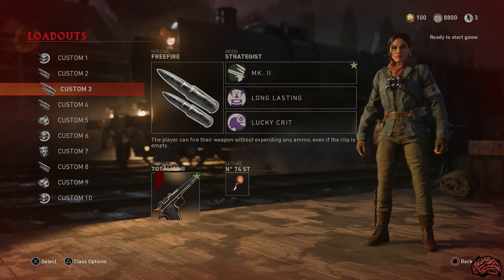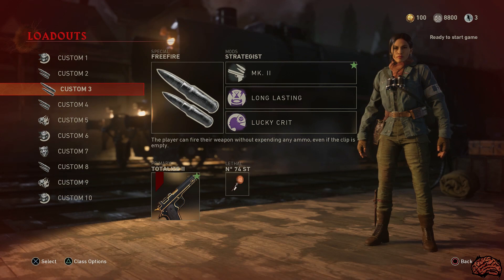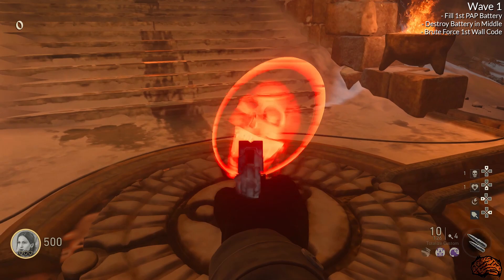We have one more map to move on to — Beneath the Ice. For a class loadout, I would use Free Fire with the Mark II, Long Lasting, and Lucky Crit mods. Bring in the 1911 and the Sticky Grenades. For consumables, I would bring Instakills and Uberladens, and if you don't have those, Max Ammos and Nukes. Just like the previous two maps, in the top right corner I will have a wave checklist of things to do per round.